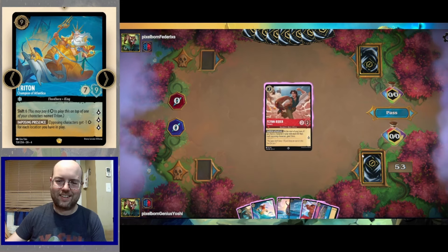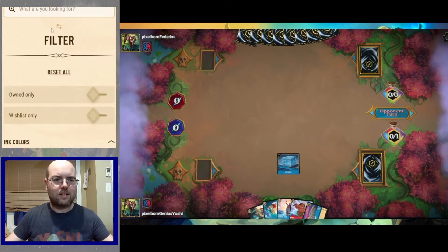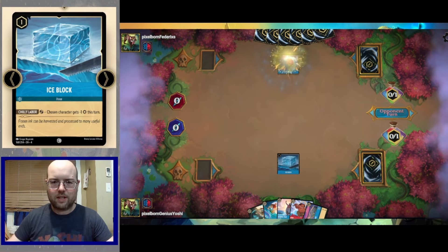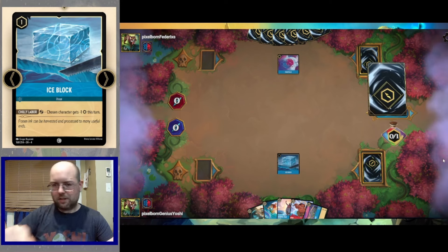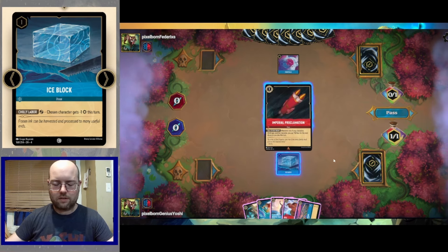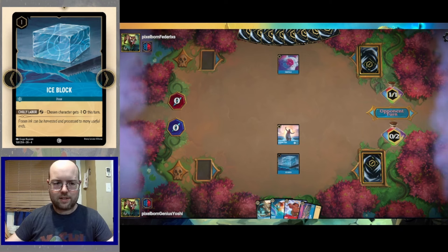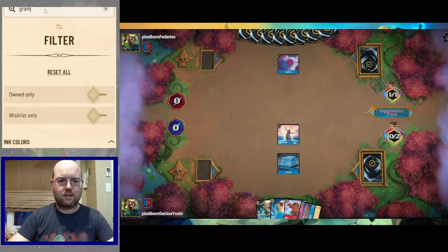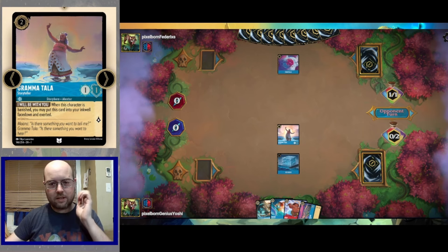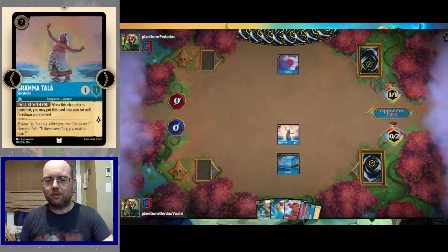We ink Flynn to make that decision now. Turn one Ice Block — just giving a minus-one power to a character. The opponent thinks they know what we're playing, but little do they know. Turn two: ink Imperial Proclamation and land Grammatala — classic yet effective. We don't have a sacrificial target so we get a little lore out of Grammatala. Lore is never a bad thing — apparently it helps you win games.